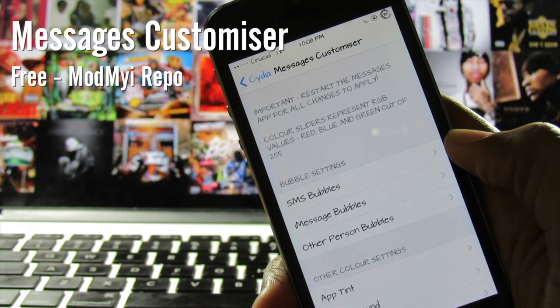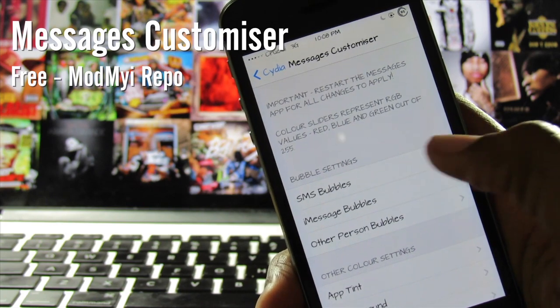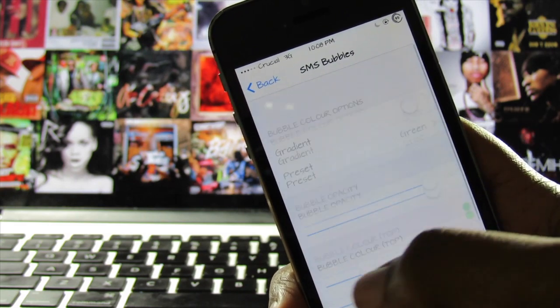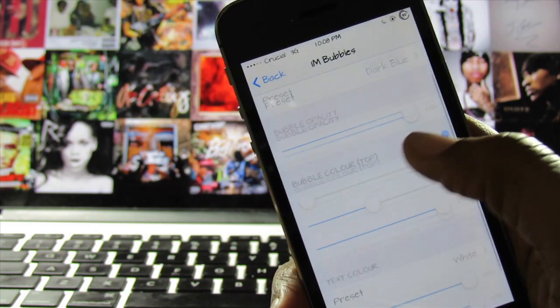The ninth tweak on the list is called Messages Customizer. This tweak allows you to customize the color of your text messages — everything from the bubbles to the background in the stock Messages application. Mine isn't that pretty but I'm sure you get the gist of it. If you're really into theming, this is definitely a tweak for you. You can pick this tweak up for free on the My Repo.